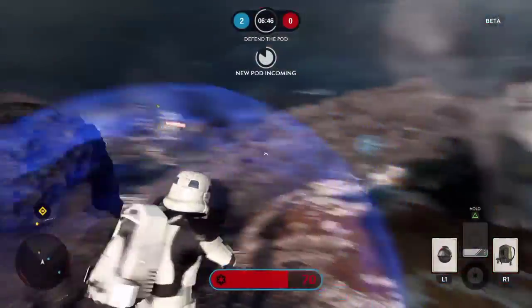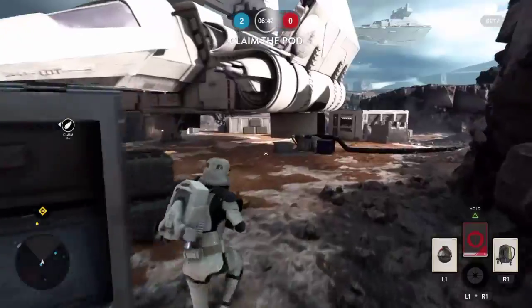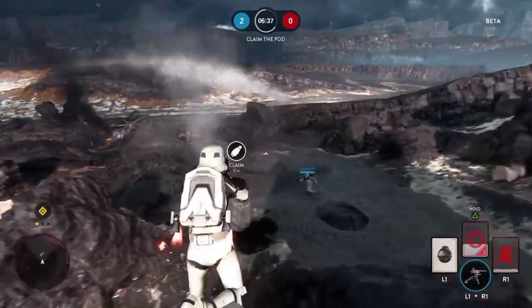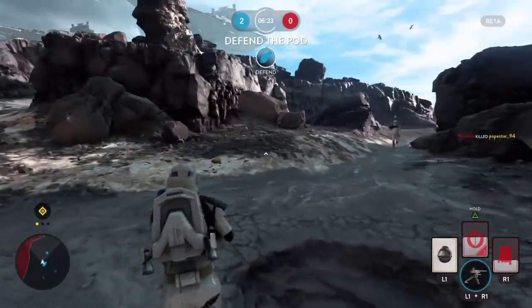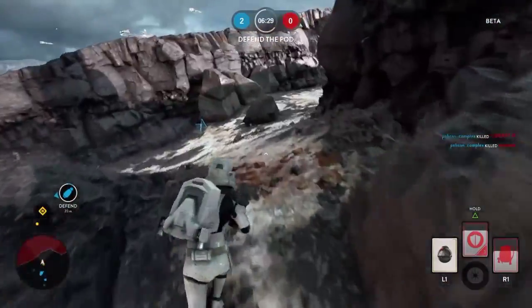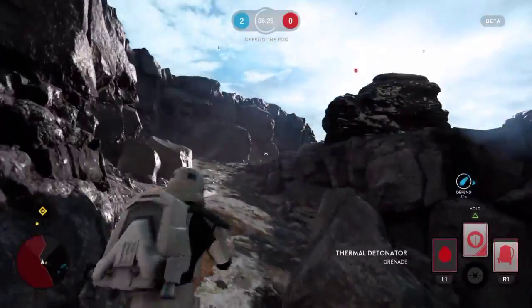Let's move on to the next hero, Luke Skywalker. We played this character in the beta in Walker Assault. He's going to have the regular force jump, the saber push — where he dashes forward and hits with the lightsaber — and on top of that, he's going to have the force push. Nothing has changed about him. When it comes to Vader, nothing has changed about him either. He's still going to have the force choke and the saber throw.